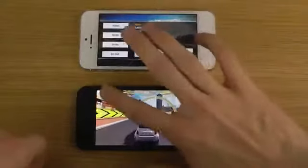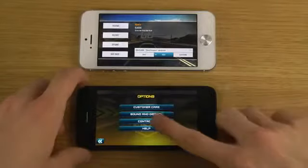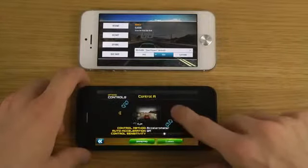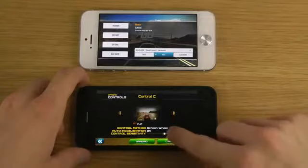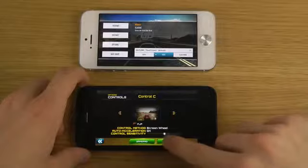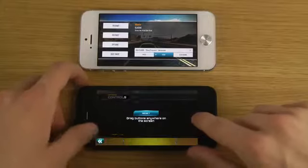So the first thing I want to do here is go to controls and change — there we go — steering wheel. Usually flip this one to the top. Oh wait a second.